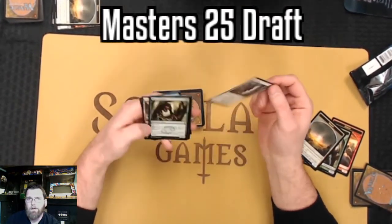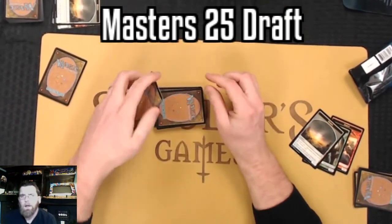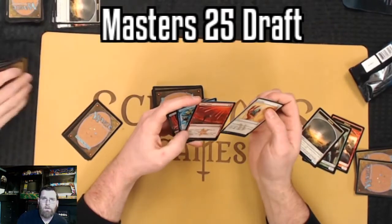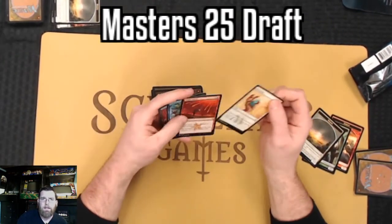That Kabu Predator - not the best. Going to grab a couple of removal spells with these late picks. At three mana and a white, and your opponent gaining four life, not the most exciting removal. Looks like Disenchant for the sideboard - that'll round it out there.